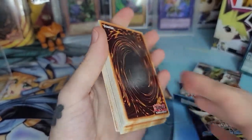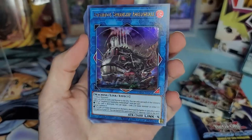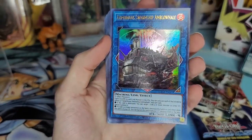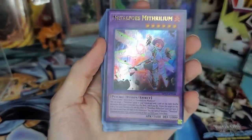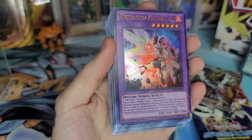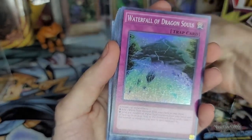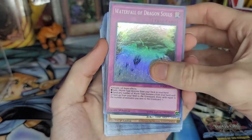We got Soul Fusion — oh yeah! And then we got an ultra rare here: Amphibious Swarmship Amblowhale. Wow, I have never seen that — that's interesting. DANE — wonder what that is. Metalfoes Mithrilium from MP17 — pretty cool. Megaton — yeah, I'm pretty sure — a little bit beat up but that's okay. Waterfall of Dragon Souls from Maximum Crisis, first edition again — not too bad.